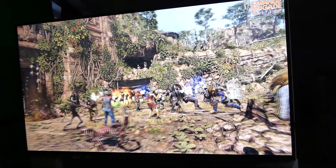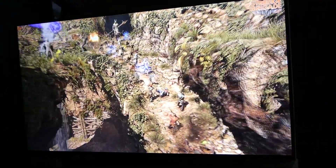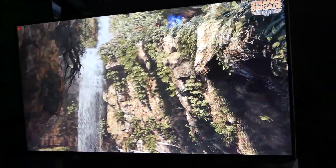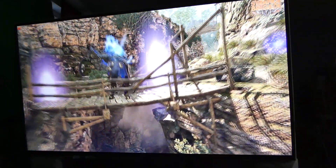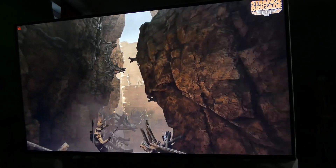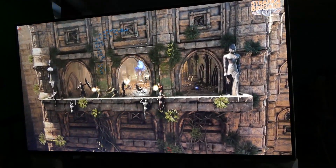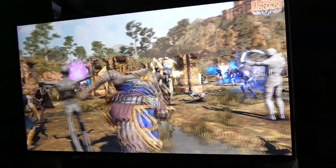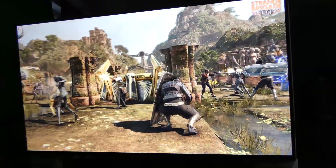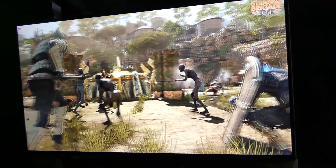Right now we're getting a solid 52 to 56 frames per second. It's jumping up to 59, 60 frames per second — pretty amazing. It looks like V-sync is holding it at 60; it would probably go higher with V-sync off. With a lot going on the screen, it does drop down to 46 or 47. Keep in mind this is on ultra settings, so we can still adjust accordingly.